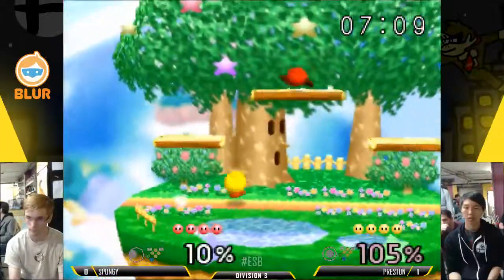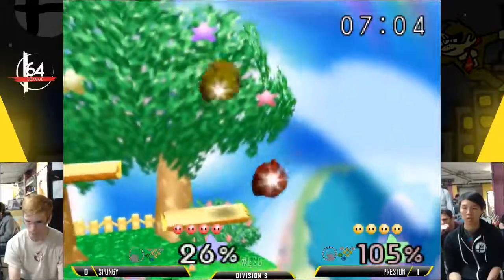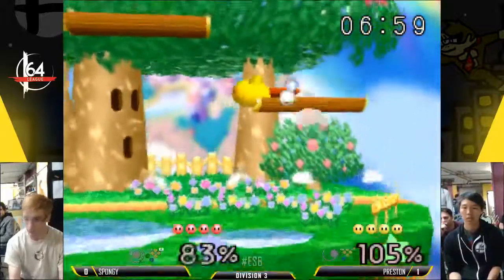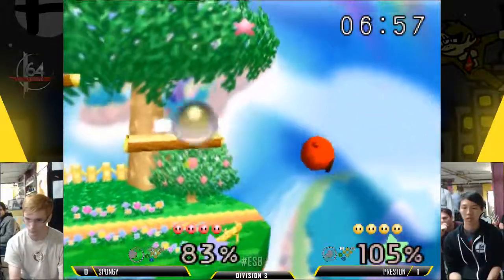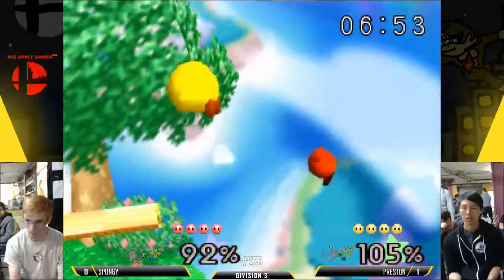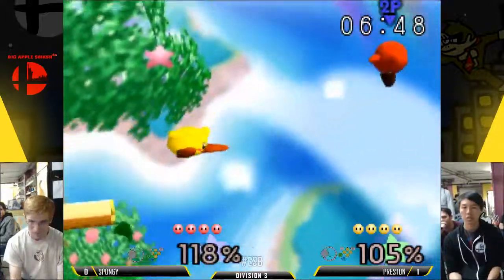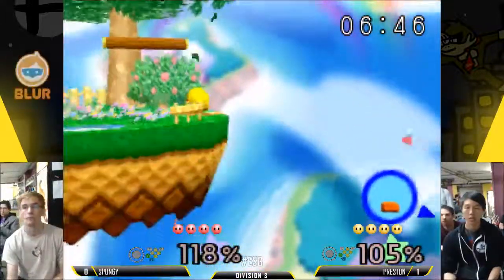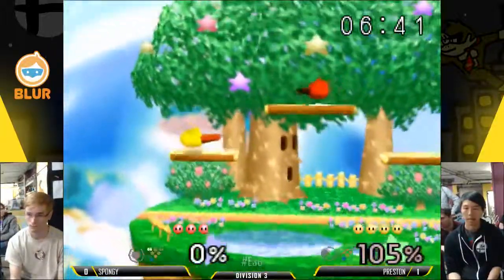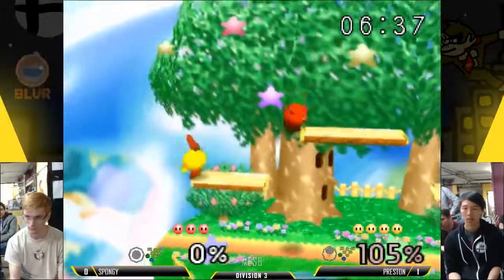I'm surprised Spongy didn't have a punish for that nair — all he had to do was throw out a back air. Spongy looks like he's doing much better in the neutral so far. He racked up a lot of percentage on Preston. And you see Preston going for that down air to force another tech situation. This whole stock has come out of Spongy not getting an edge guard on Preston — he had the position to keep him off stage, but Preston made it back on and didn't get hit again, and took the stock.